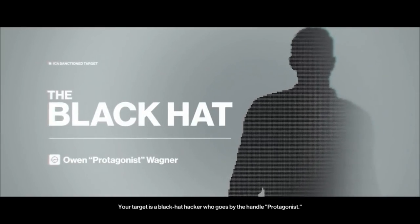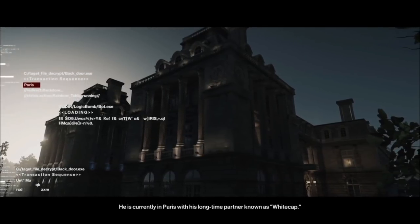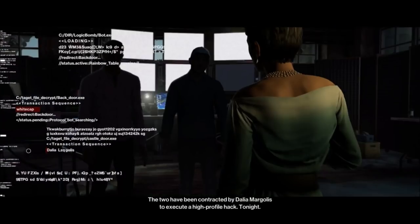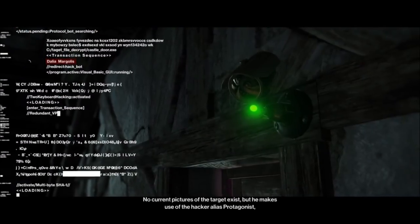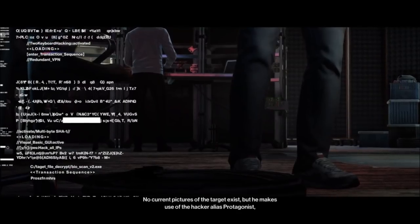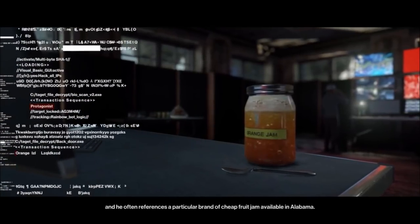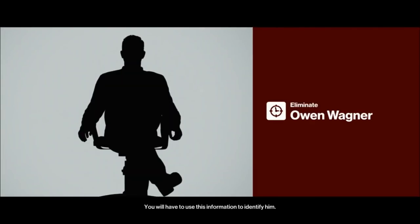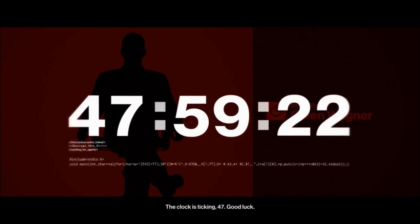Good evening 47, your target is a black hat hacker who goes by the handle 'Protagonist.' He is currently in Paris with his longtime partner known as 'White Cap.' The two have been contracted by Dalia Mogollis to execute a high-profile hack tonight. No current pictures of the target exist, but he makes use of the hacker alias Protagonist and often references a particular brand of cheap fruit jam available in Alabama. You will have to use this information to identify him. The clock is ticking, 47. Good luck.